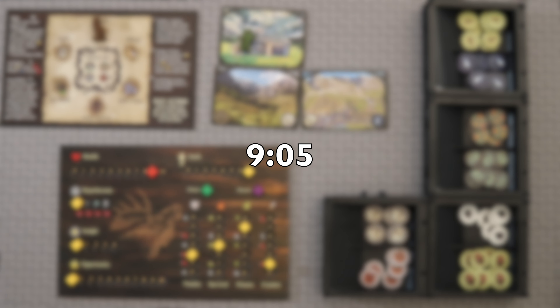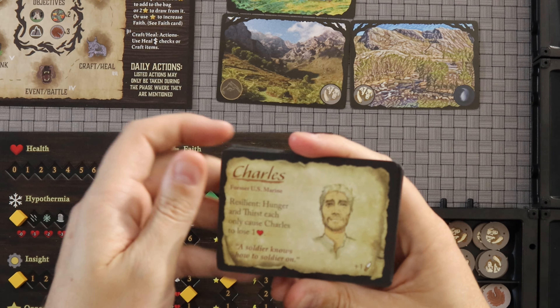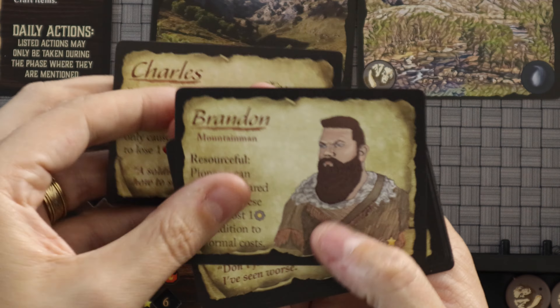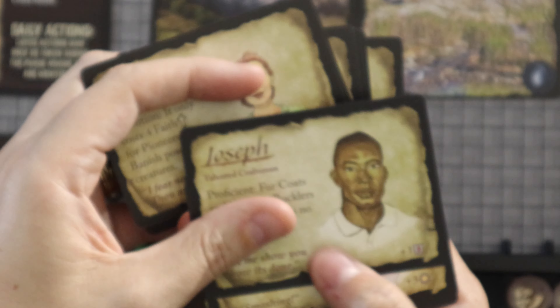For those of us still here, let's talk about how this game works. The first thing is you will select one of these pioneers. There are a bunch of different options here — you'll see there are men, women, and multiple different races represented as well.